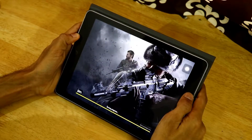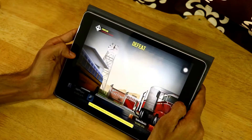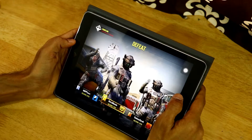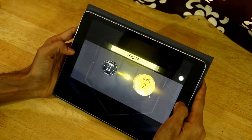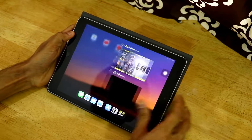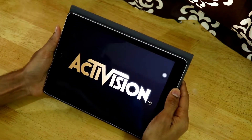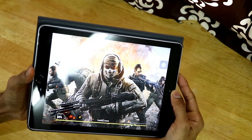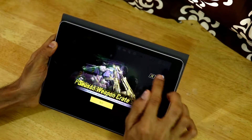Let's exit and replay the game again, guys, so we can check out the high graphics on this game. As you can see, high graphics settings has been applied. You're able to completely see the difference on the game itself. Let's start.